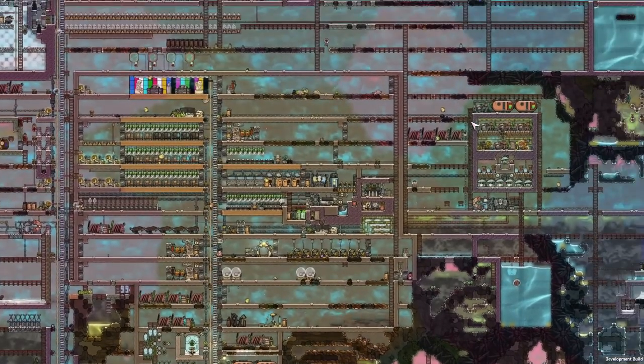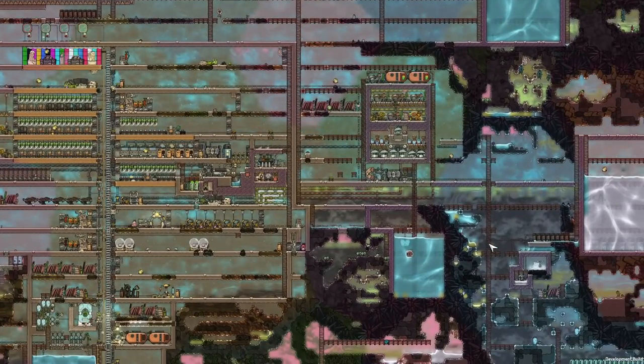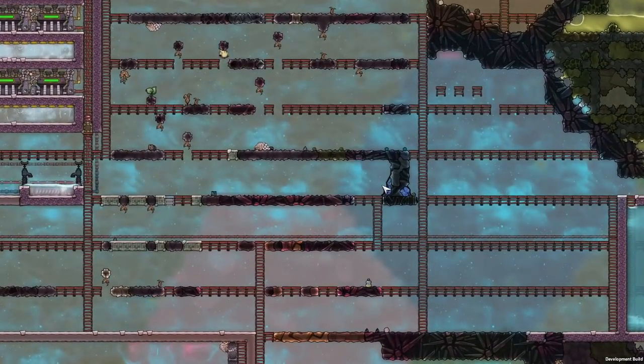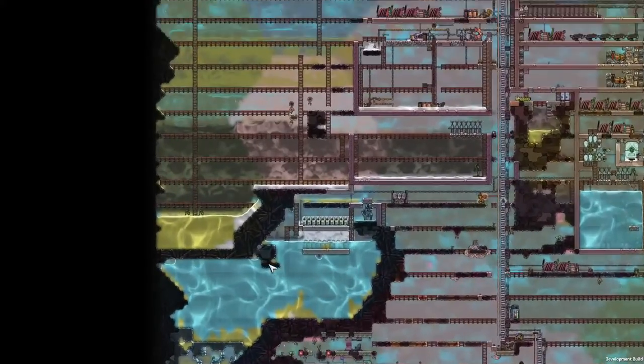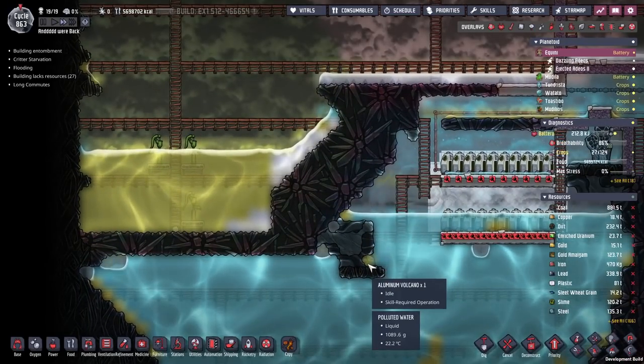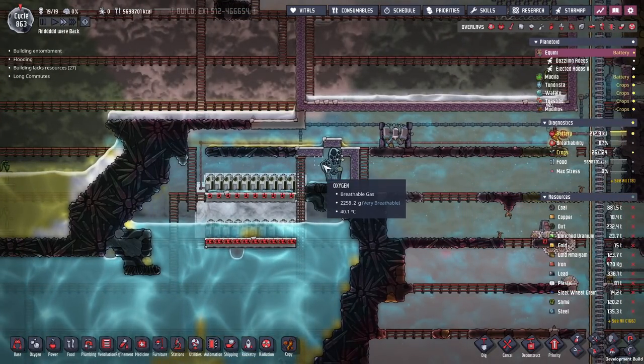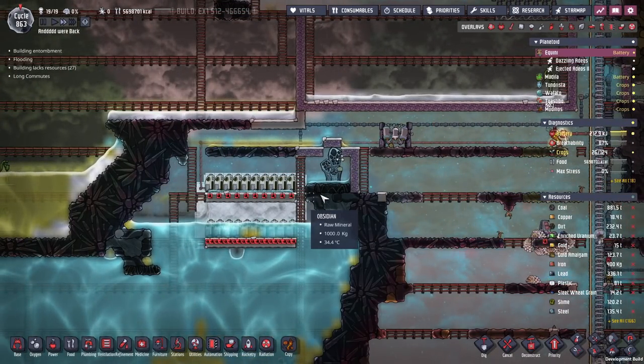There is also a volcano somewhere over here, and there is a second volcano down here. So the plan for today is to tap into those two volcanoes and tap into the three cool steam vents, and make sure we've got our water supply and all the resources on this planet locked down.